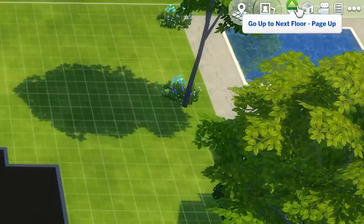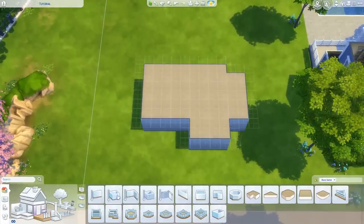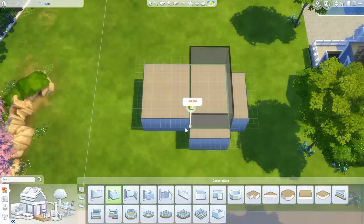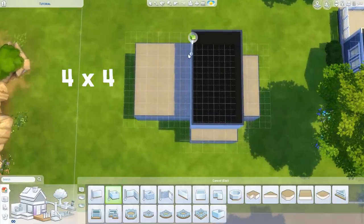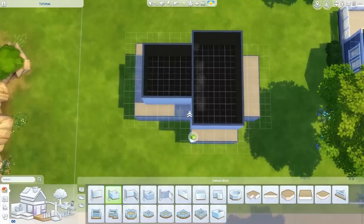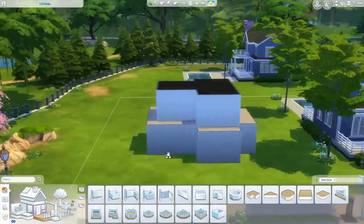Next we're going upstairs since this is a two-story house. Use the arrows or press Page Up on your keyboard. Up here it's two boxes, super simple. We trace our first box, starting here and coming here - it's one square smaller so we can add a roof. On this side we're doing four by four, leaving one square extra on the sides. That is our second box, and now we have all of the exterior walls for our build done.